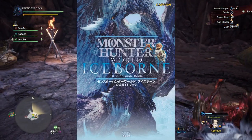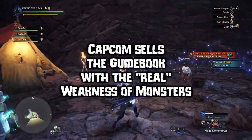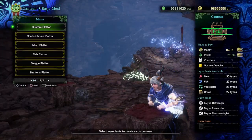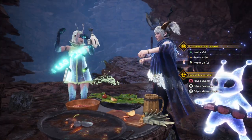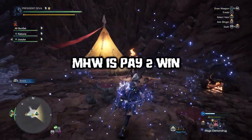Even Capcom themselves sell the Monster Hunter guidebooks where you can find the real weaknesses, aka hitzone values, for every single monster part and monster. Not sure why they didn't include those in the Hunter Notes instead and are selling them separately. Sounds like a pay-to-win game to me — nah, I'm just kidding.